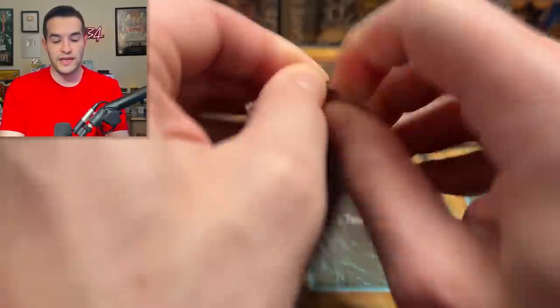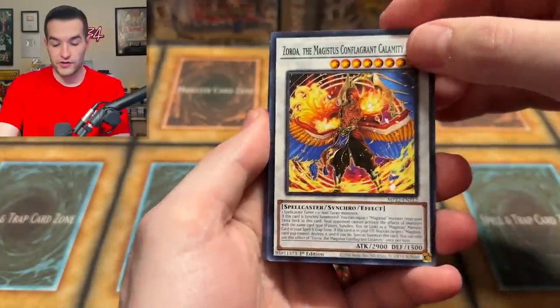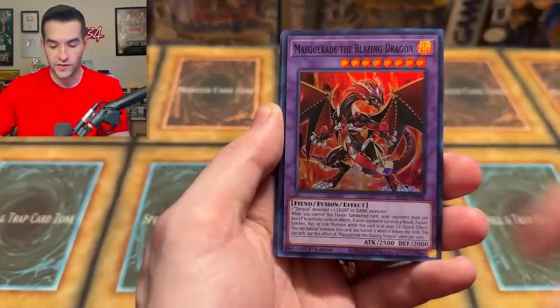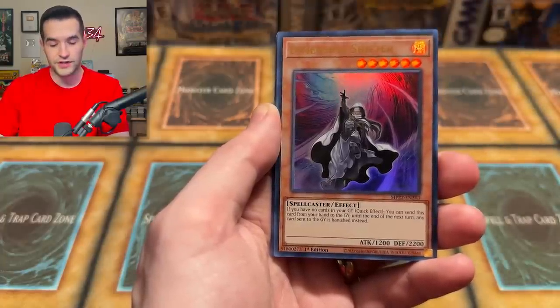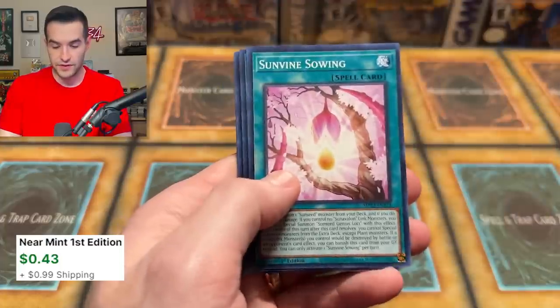Will we be able to pull something interesting? So far it's been very good Secret Rares — let's see if we can continue that. Despian Comedy, Beach River Landing, a Pot of Prosperity — let's get that. Gunkin. We have a Masquerade the Blazing Dragon. Machina Rune Force is a very good card. Dark Infant Addignister. Dimensional Shifter — okay. And a Wondery Magnificent Map. That is also a good card.